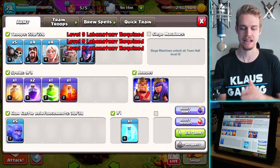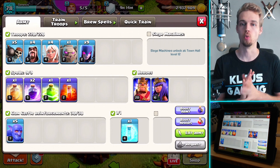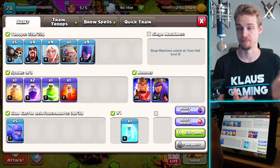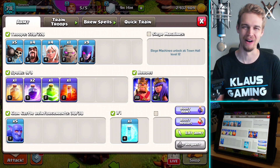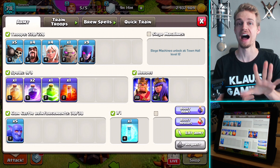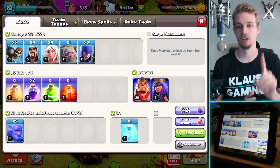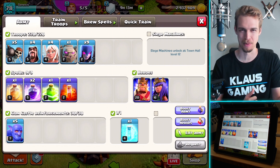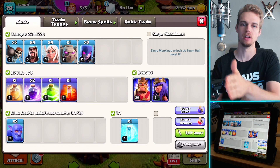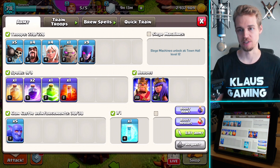Check this out — we're going to be using a witch attack today called Witch Slap, and this is something that works very well even without heroes, though obviously having heroes helps a lot too. What we have here is five wall breakers, four wizards, four healers, one golem, and nine witches. We also have a heal spell, two rage spells, a jump spell, and a poison spell. Clan Castle Bowlers and a Clan Castle freeze spell.